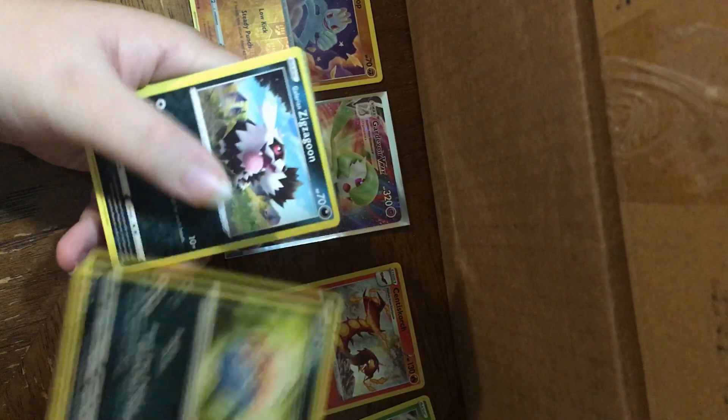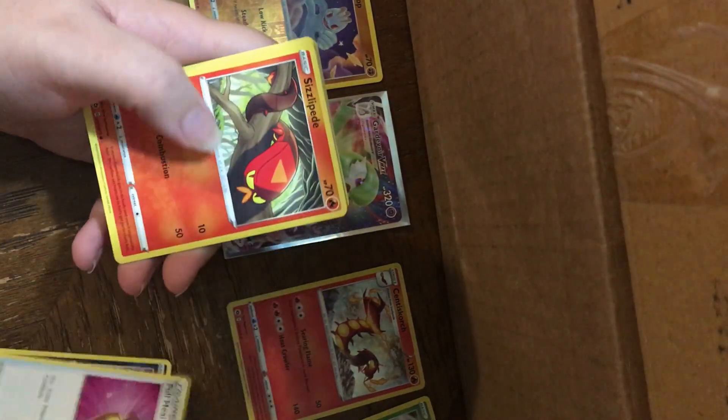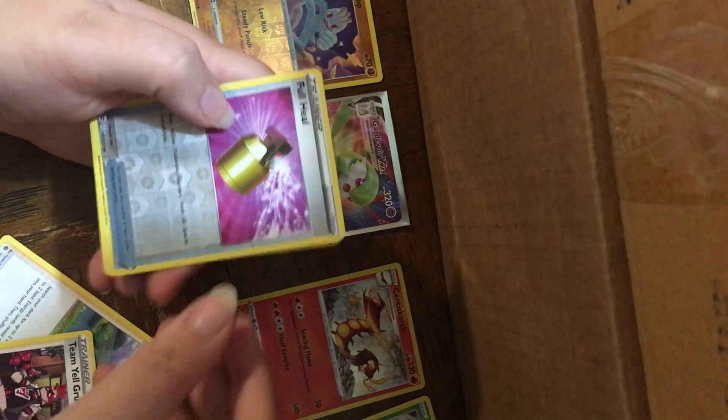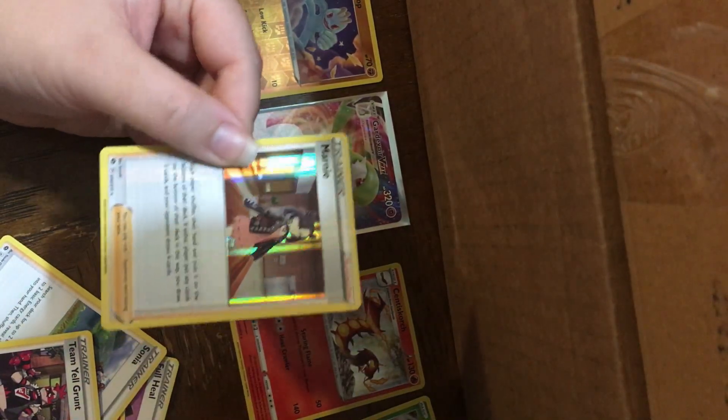Inkay, Galarian Zigzagoon, Trevish, Fullheel, Sizzlepede, Energy, Sonia, Leopard, Team Healgrunt, another Fullheel, and Marini.